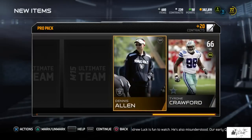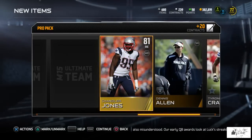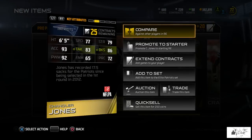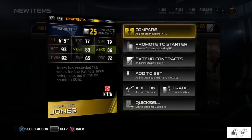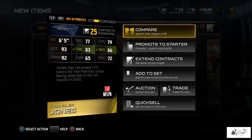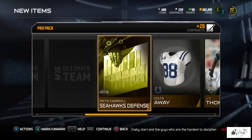We got Tyrone Crawford, Dennis Allen, and 81 overall Chandler Jones — you know what, I'm happy with that, I can settle with that. He's got 93 acceleration, 92 power move, 83 tackling, and 86 block shed. That's a really solid pull and he may end up going to my team as a starter.